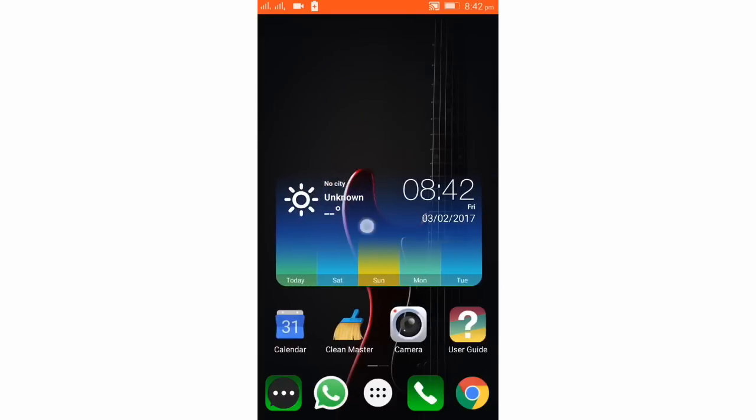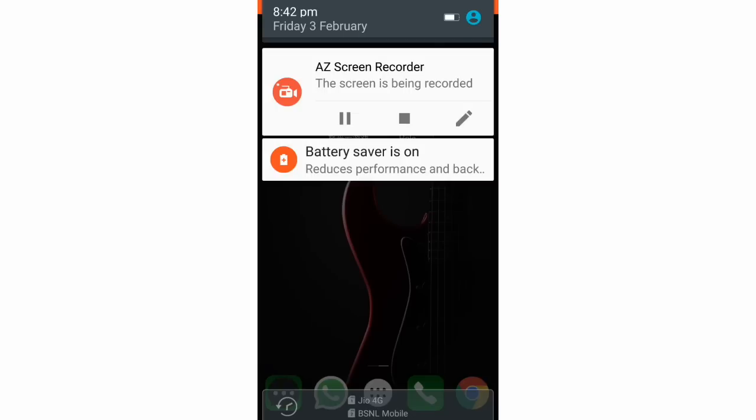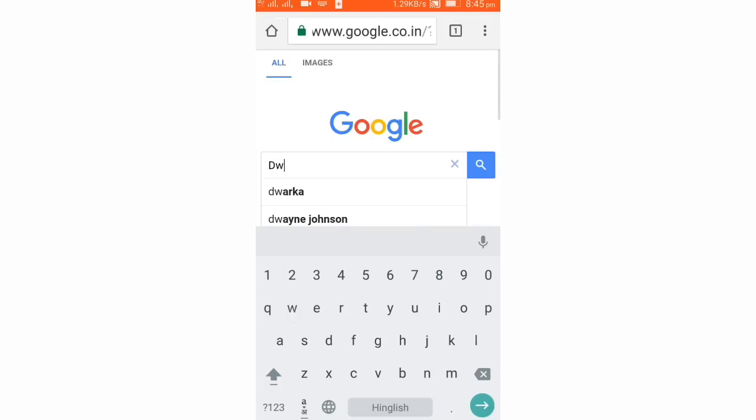To play a PS4 game, we will need Cloud Games. This is Cloud Games, guys, which will help us to play PS4 games online. I know you guys have already seen some videos but they don't tell you a secret. Watch this video till the end to know that. You can easily download Cloud Games by going on to your browser and just typing 'download cloud game'.